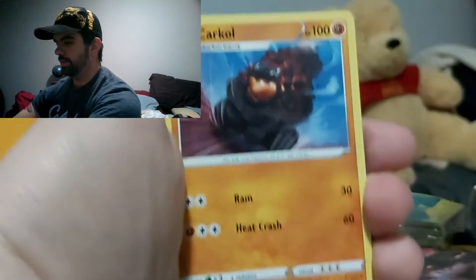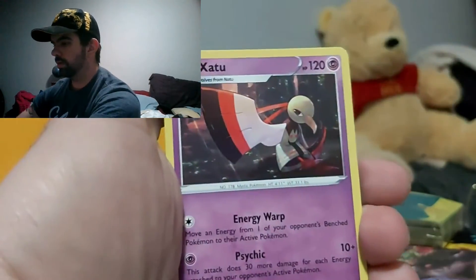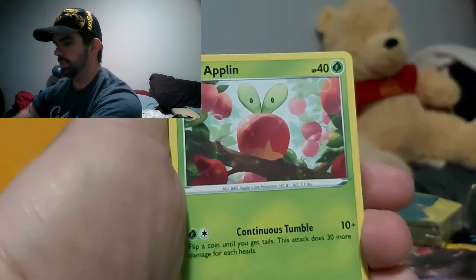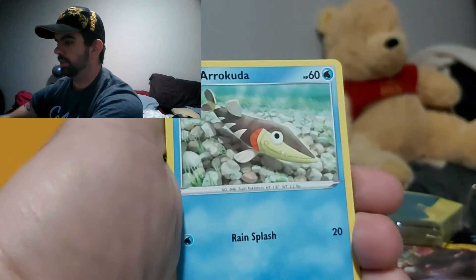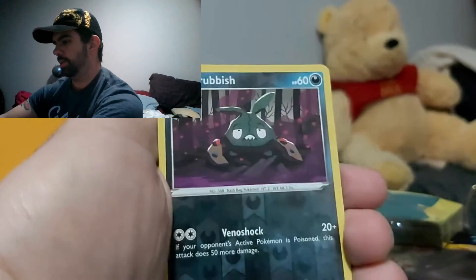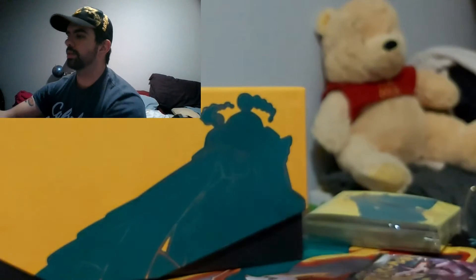Code card. Fighting Energy. Coalossal. Zatu. Yamask. Houndoom. Inkay. Galarian Meowth. Trubbish. And a Seismitoad — non-holographic.